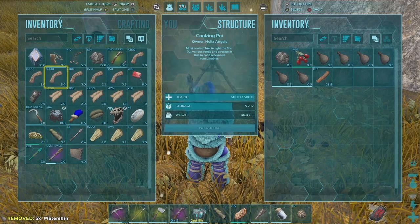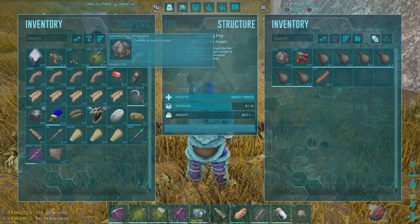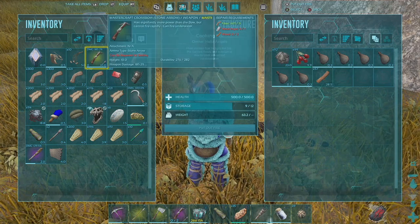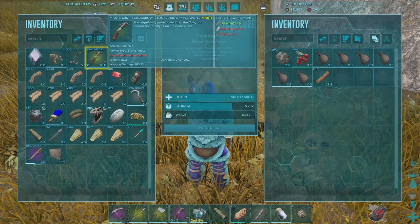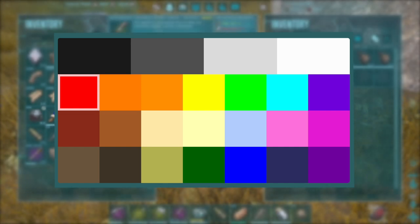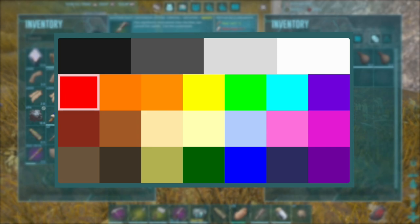There are 25 different dyes that are available to be made in ARK. Each of them have a different recipe, and I would reference Dodo Dex to find each of those recipes. Here is the color palette from Dodo Dex.